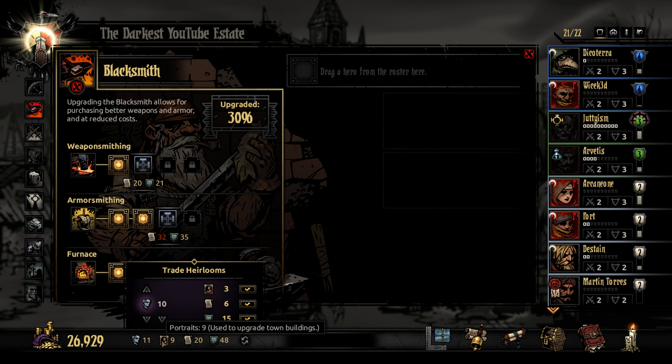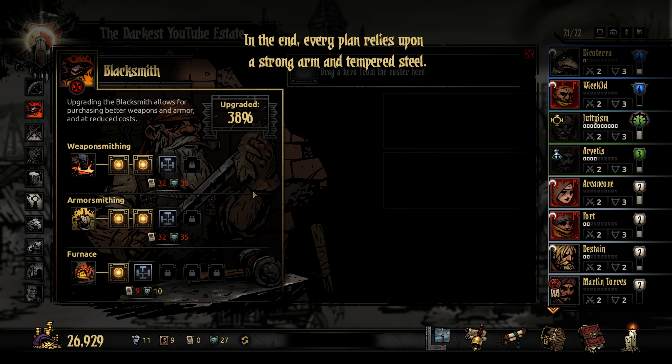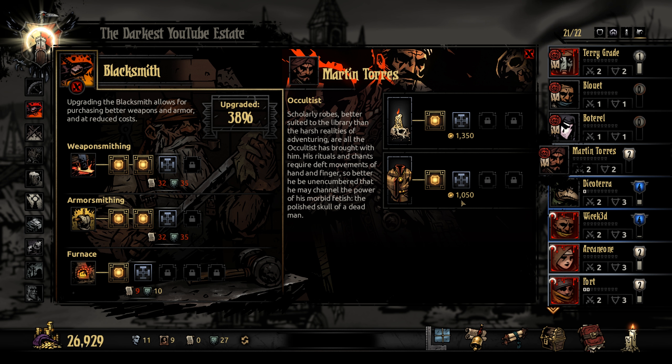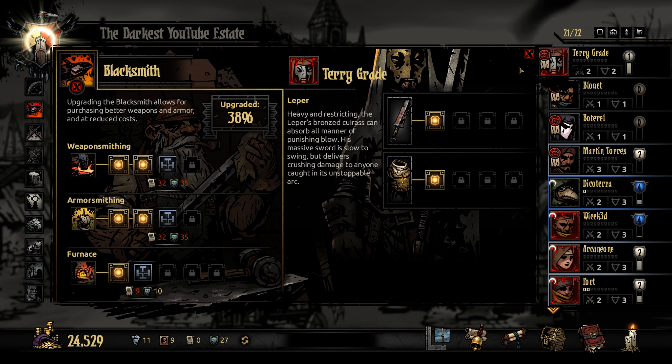We still need a bunch of portraits for the guild, so we're going to do an adventure that gives us portraits as a reward this time. "Every plan relies upon a strong arm and tempered steel." Let's sort by activity. Martin is going to need some upgrades, so we'll do that. We don't think these level zeros will cut it — we're going on a level one mission, if you hadn't guessed by the levels of the people we're taking out. Terry's fully upgraded.